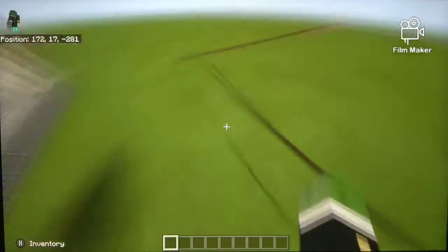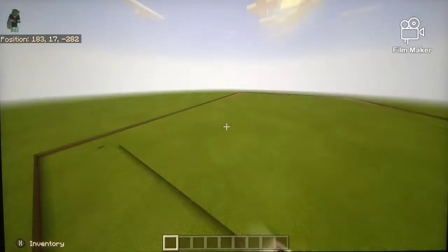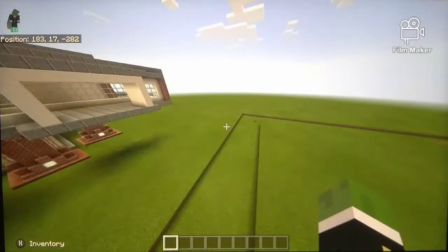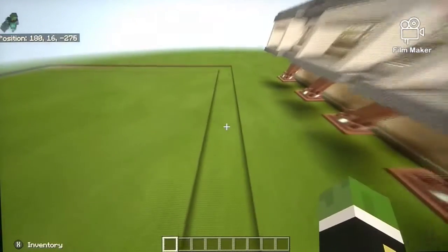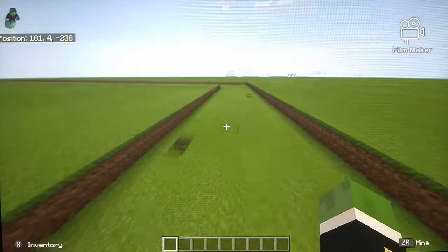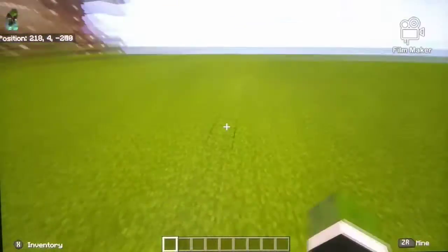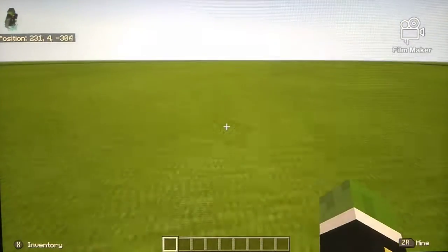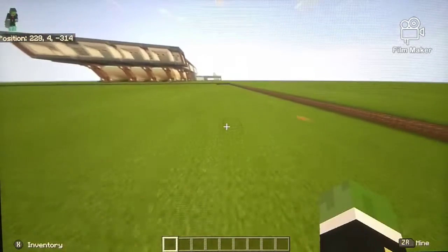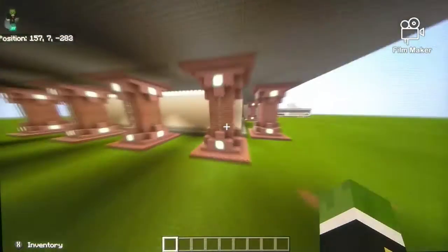Out here is where the planes and runways are going to be, along with the watchtower. As you can see I already started digging out a portion of the area to fill in with concrete — man, this is going to take me forever. I also added more support beams.